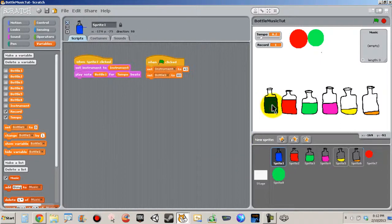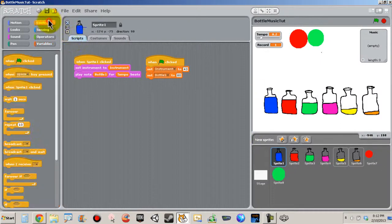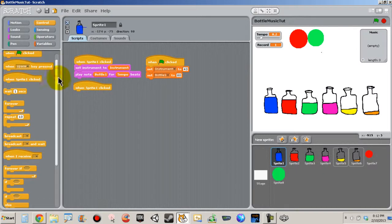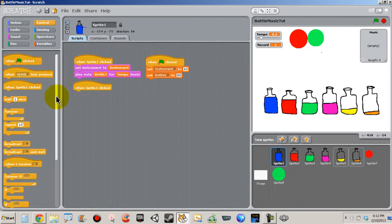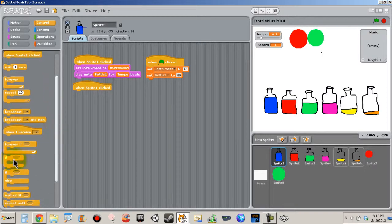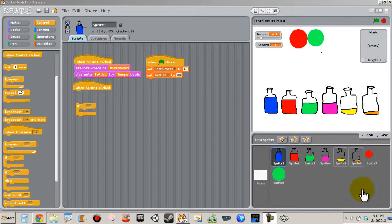Let's go to Bottle 1 to start the process. Click on Bottle 1, go to Control, and we need another 'when Sprite 1 clicked' block — go grab that. And since we're in the area, let's go ahead and get an 'if' block right here. Drag this out.